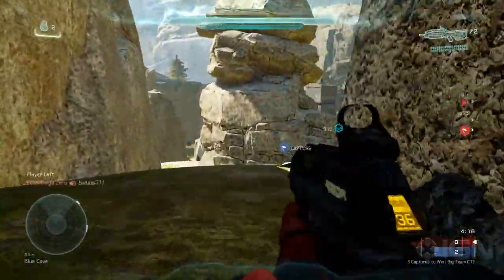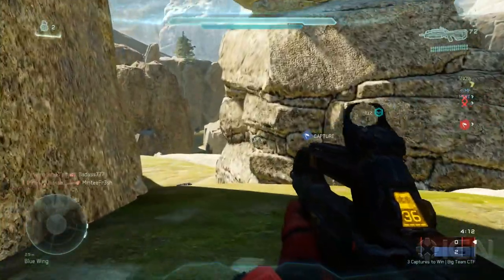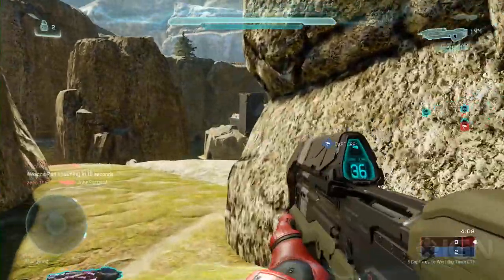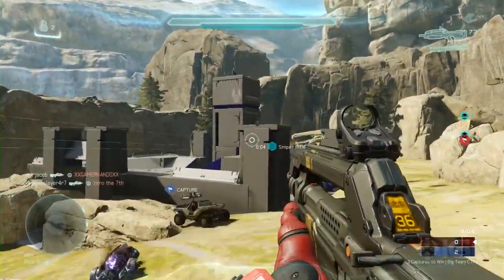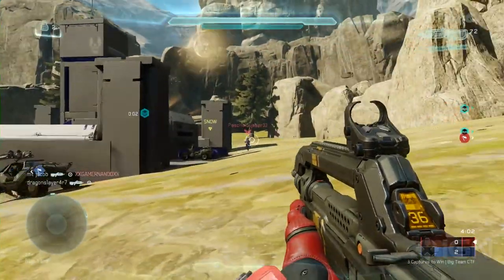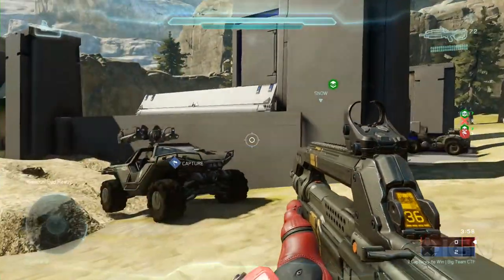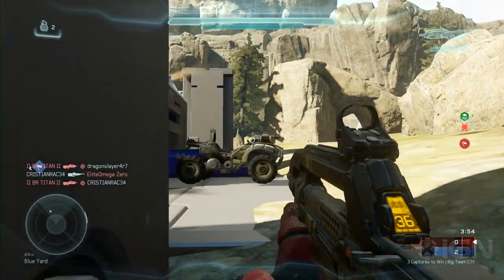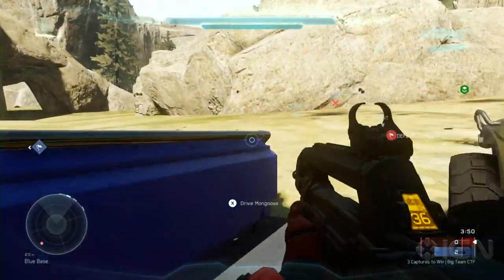I'm definitely going to start doing this. We're going to get saucy now. Engage try hard mode. I would grab that Needler if I were you — that thing wrecks people in Halo 5. That guy doesn't see you. Neither does that guy. We're just going to walk in. This is my old Halo 1 strategy right here on Blood Gulch — they'll never expect it. Just walk right in.